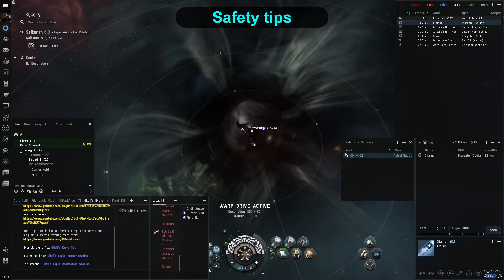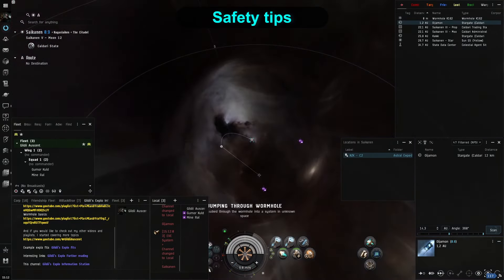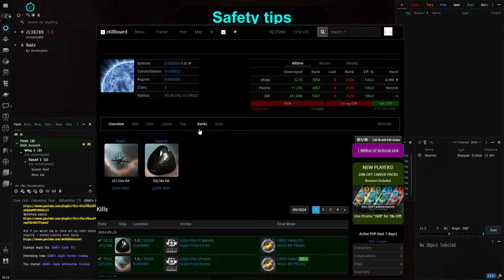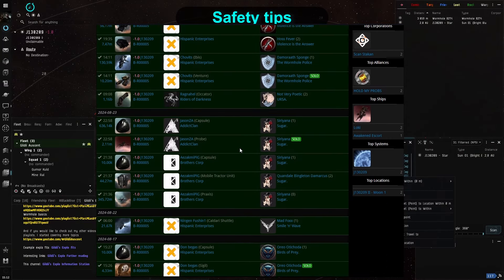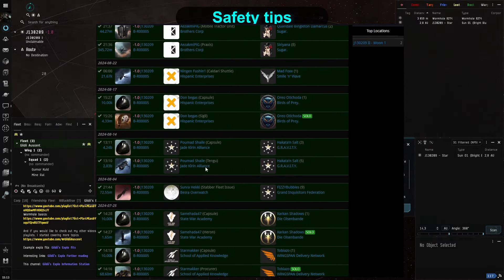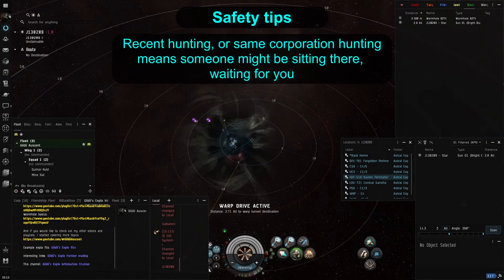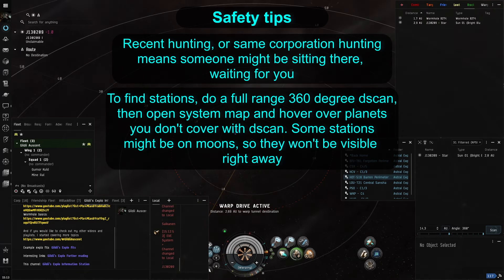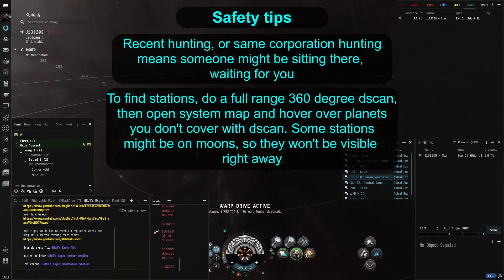Lastly, let's go through some workplace safety tips to make this huffing experience more enjoyable. First of all, when you enter a wormhole system, drop its name into zkillboard.com. This way you can check if there was any recent hunting, or if there is maybe some corporation that keeps hunting there constantly. Both of those are bad signs, as they might mean that there is still someone sitting there waiting for prey, or that the wormhole is inhabited and locals will drive you out.